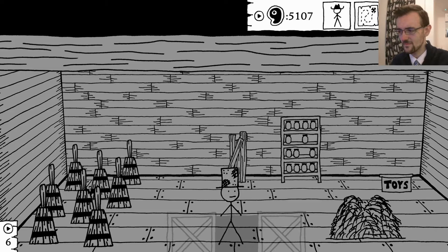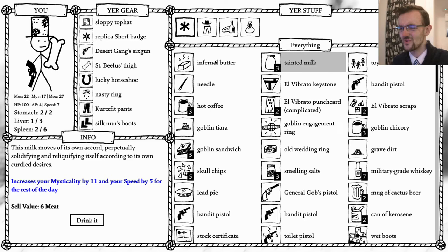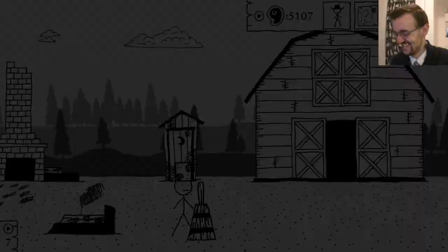You've got four bottles of cow's milk - make some butter! Oh, so you can't drink milk. This is some tainted cow's milk that has been rendered into somewhat safer butter by churning a whole lot of evil out of it - increases your speed and maximum AP for the rest of the day. When you say apply it, do you mean I'm rubbing it on myself? Because that's kind of terrifying. You rub the stick of butter all over your body, greasing yourself up for whatever the hell is to come. Wow, what a thing.